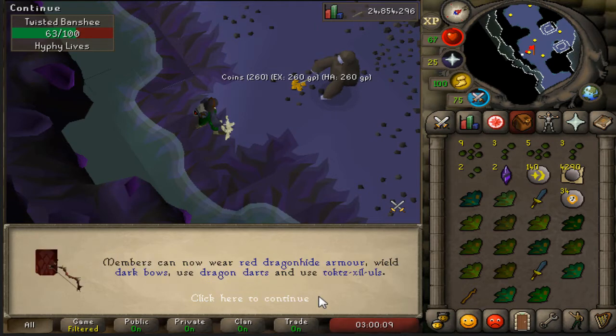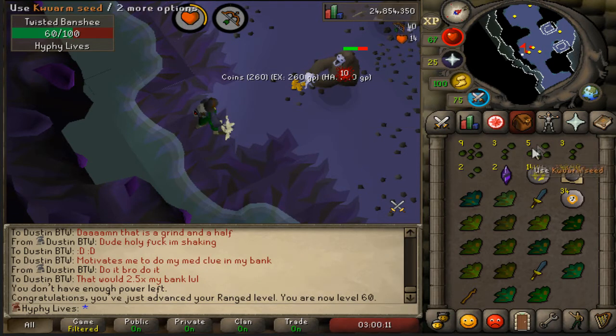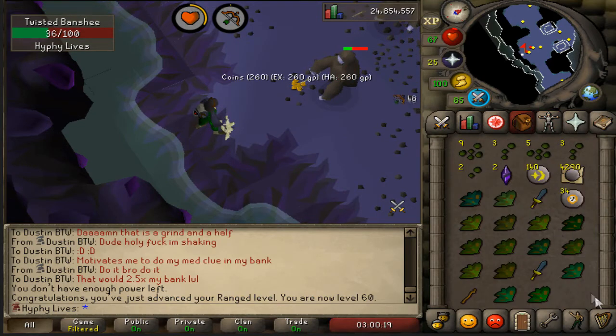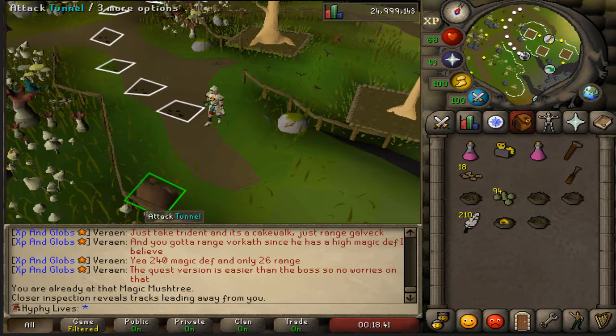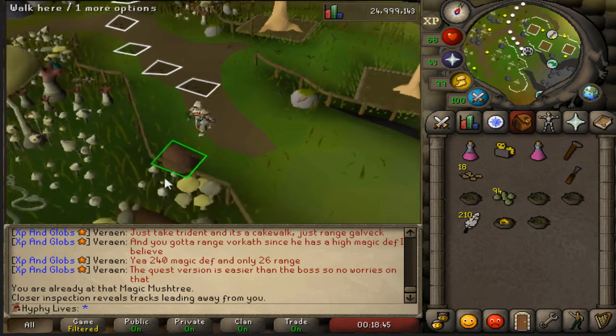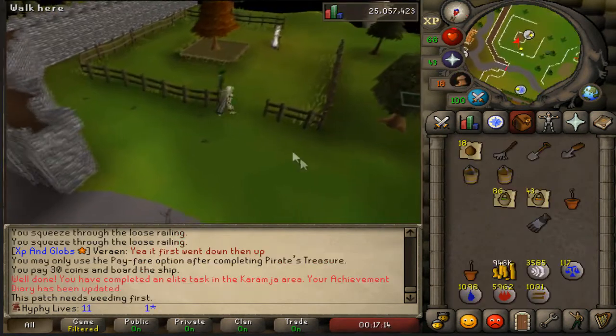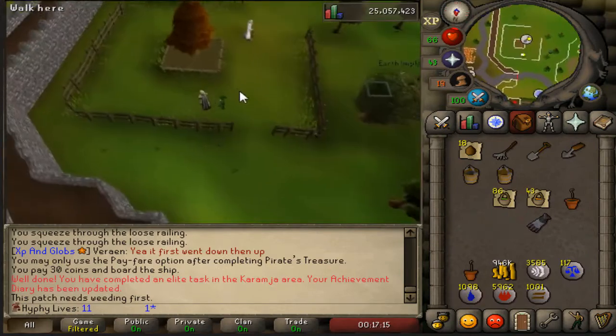Level 60 range coming in over here at the Twisted Banshees. We're pretty much close to 25% of the way through. It's actually looking pretty good — I'm excited to see the results. It's going to be a pretty big achievement on the Hardcore. 25 mil total XP — feels good.